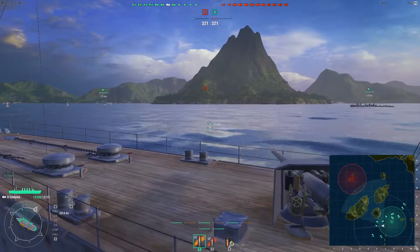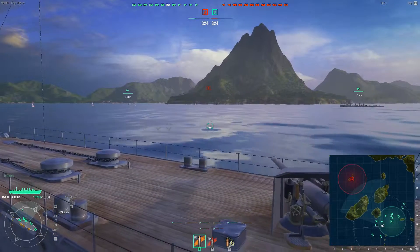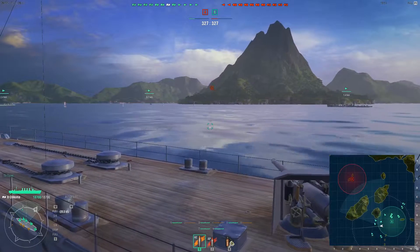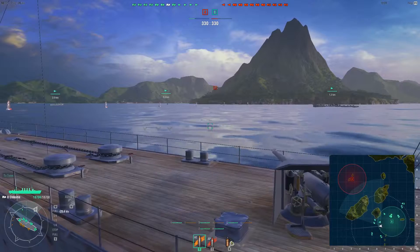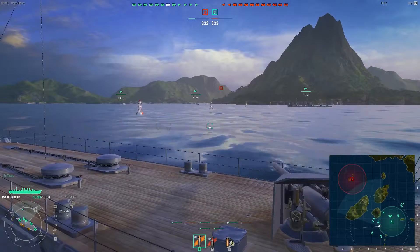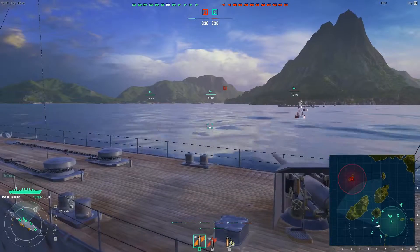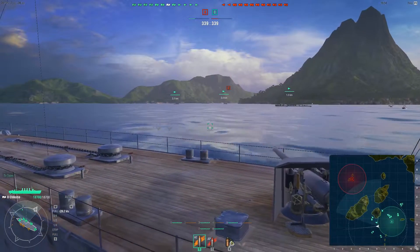There were three ships in the Chikuma class - these were Japan's last protected cruisers. They were ordered as part of a Japanese vision for a high speed battle fleet centred around the Kongo class battle cruisers. But the Chikuma, the Harado and the Yahagi never saw combat. They entered service just before the start of the First World War and spent the next two decades patrolling hostile or at least unfriendly seas, but never saw combat.